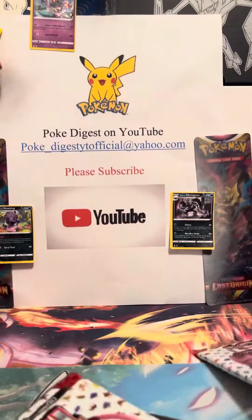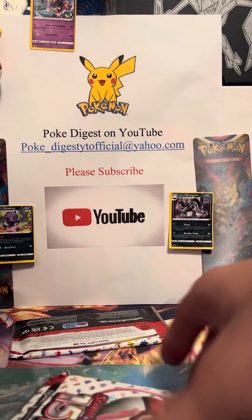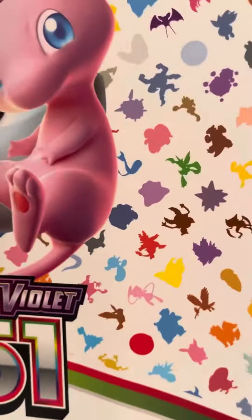All right, now that's done. We have four Scarlet and Violet 151 packs in there and then the binder. The binder is actually pretty decent — yeah, that's nice. This thing always falls. I haven't gotten a binder in a few years, but I haven't taken a wrapper off one in a while, so that's pretty cool.